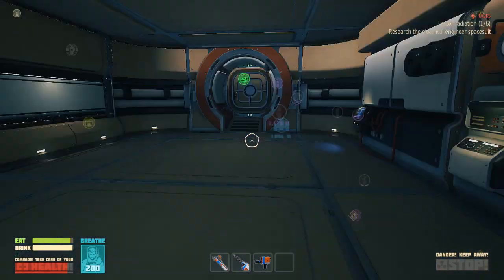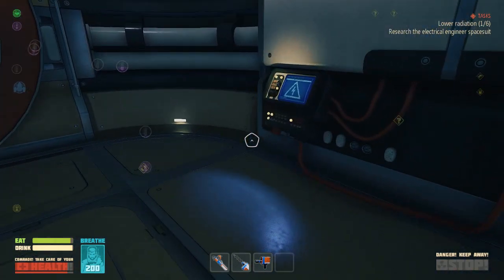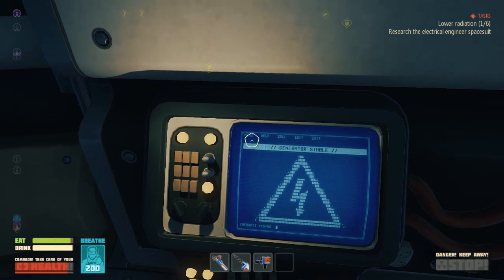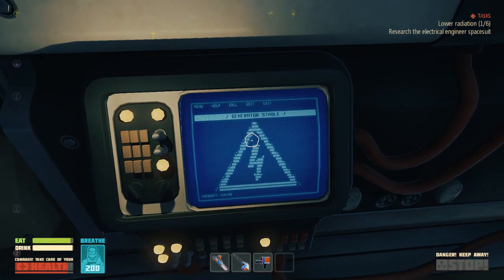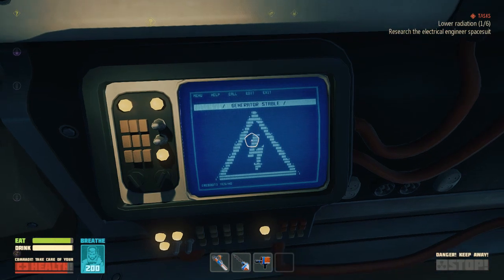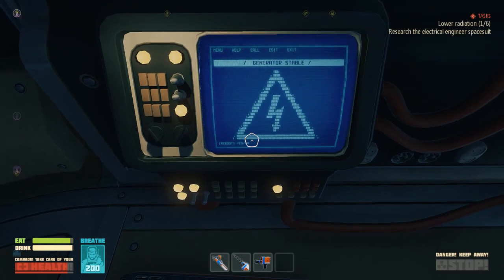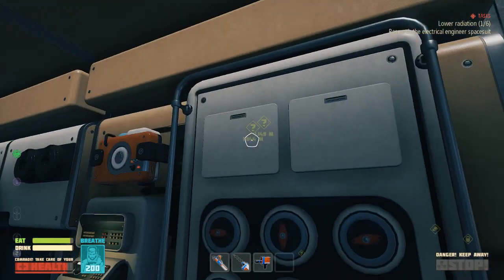I don't know what it was, but for some reason it's working. You can't actually interact with that. Menu, help, call, edit, exit, generator, stable. ASCII art reboot — yes or no. Okay, couldn't see that before.